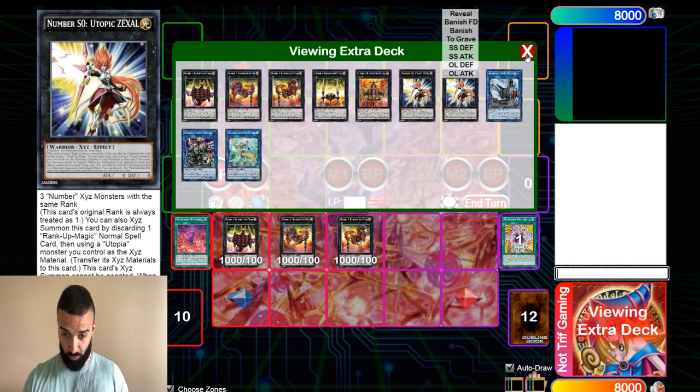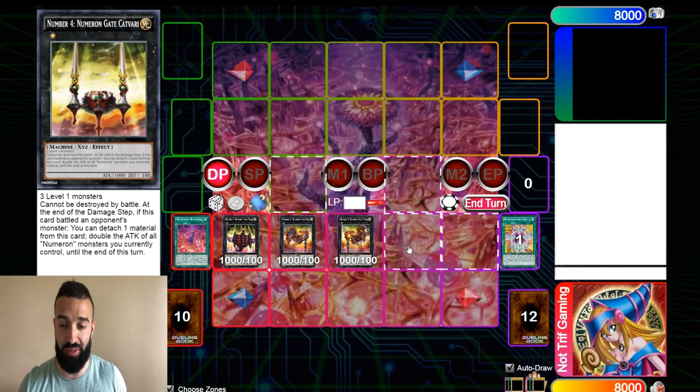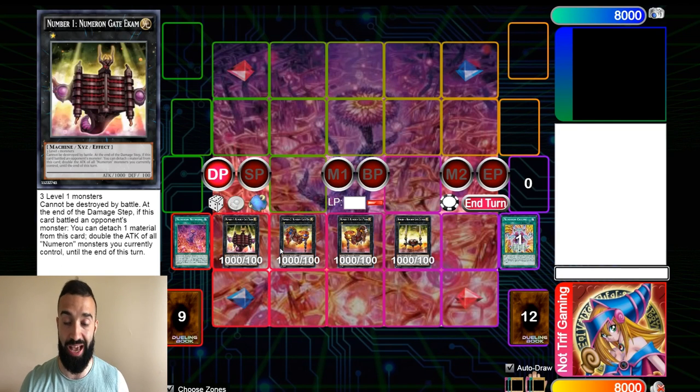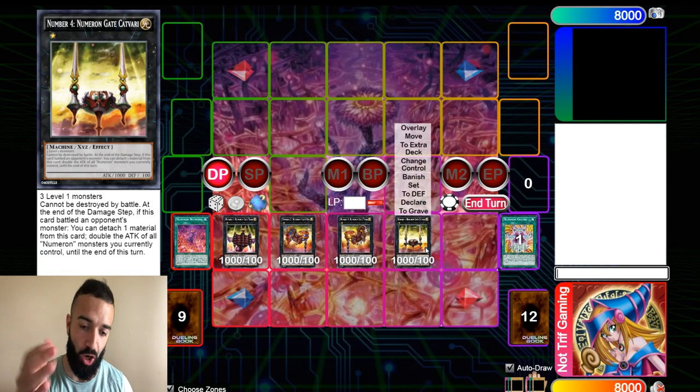You're going to summon 3 because you want to play around Nibiru. If you want, you can summon a fourth one. Going second, you can summon 4 if you want because they help you go for an OTK — we'll get to the OTK part at the end. But the purpose of this video is to educate all you guys on everything you need to know about Numeron.